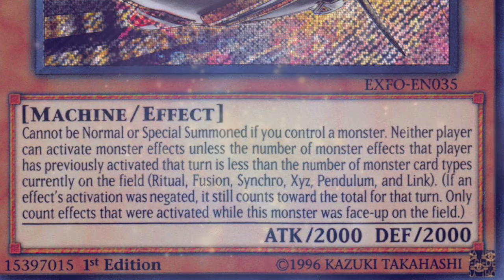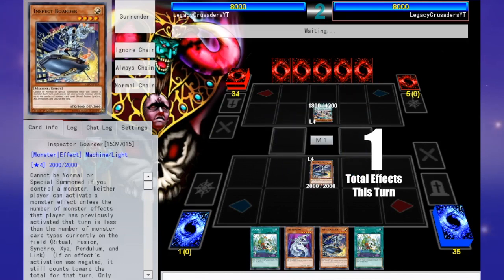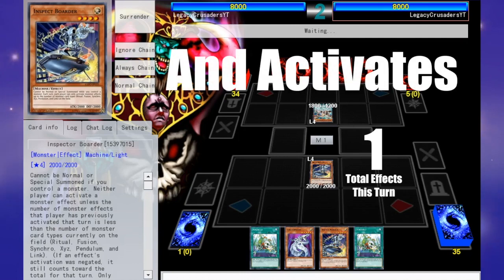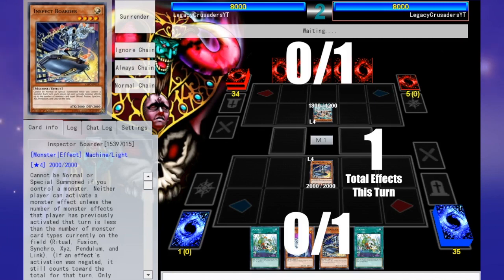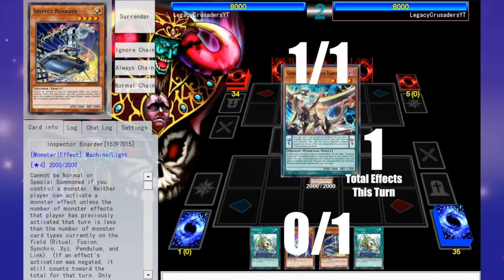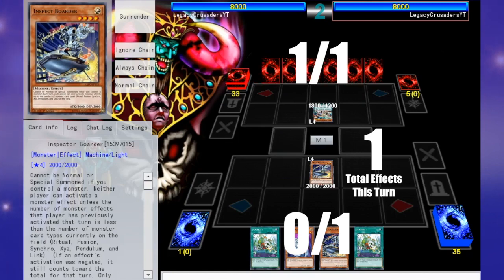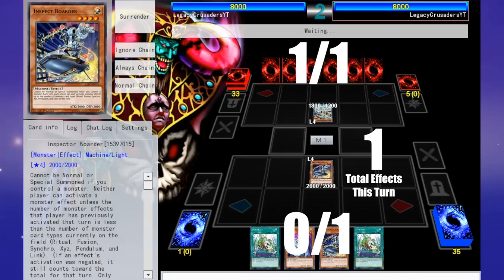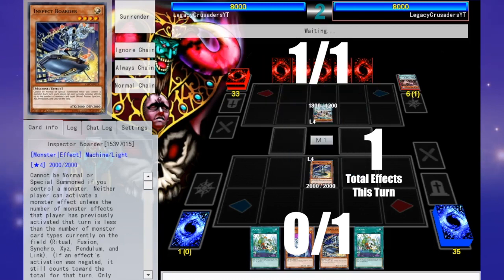So if we look at this board, we have Inspector Border, and our opponent normal summons Supreme King Dragon Dark Worm. At this point in time, they can activate a monster effect, because on the field there is a Pendulum Monster — one of the card types that counts towards being allowed to activate monster effects while Inspector Border is on the field. The total number of monster effects that both players can activate for the turn at this point in time is 1. Now, if he were to play Chronograph Sorcerer into the Pendulum Scale and use it to special summon Time Gazer Magician, the total number of monster effects that can be activated is still currently 1, because on the field in total there is only a Pendulum Monster as the only type of monster.